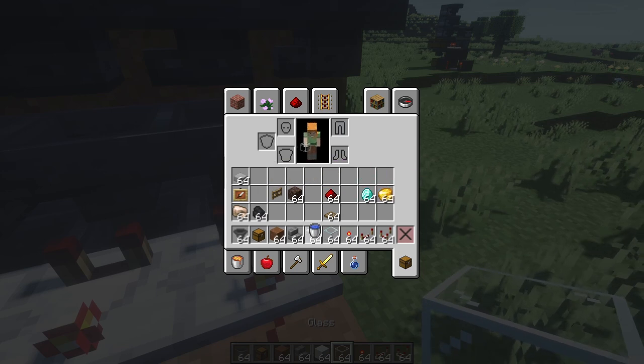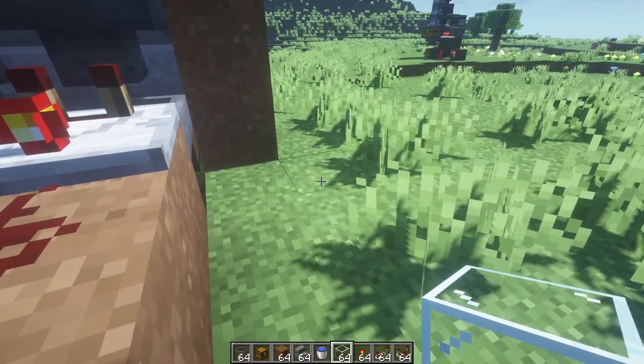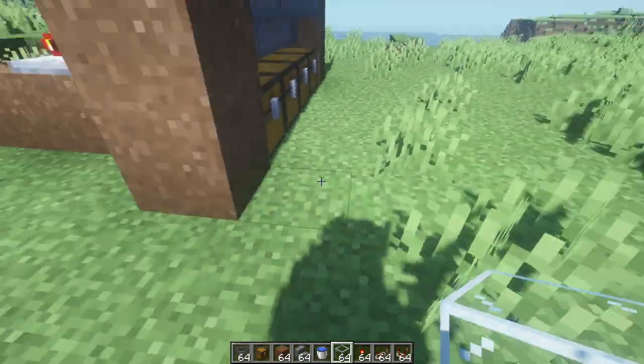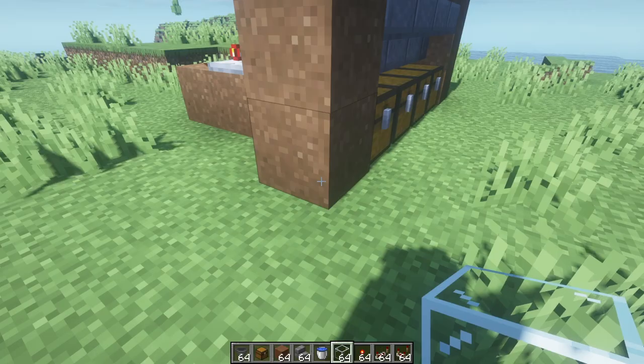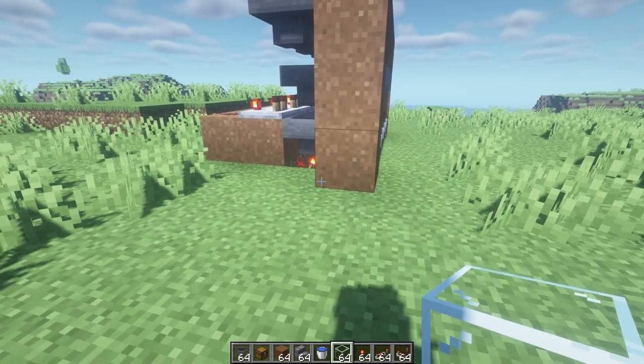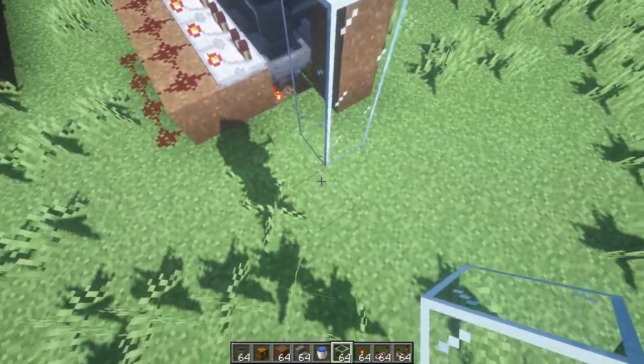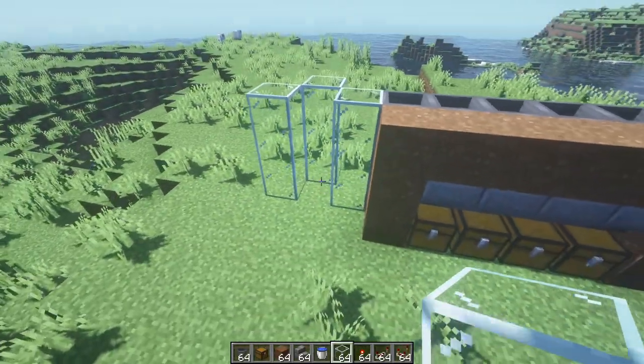Alright, now we can just build the water system. I do recommend you be a little careful with this, because water destroys redstone quite instantly. What you're going to do is get some glass and build a three-tall pillar right here, and you're going to be looking at something like this.